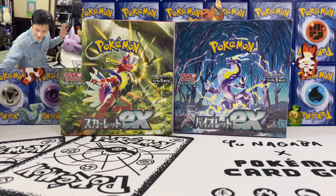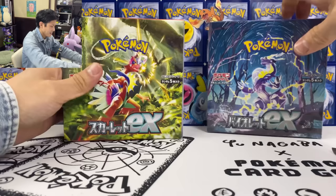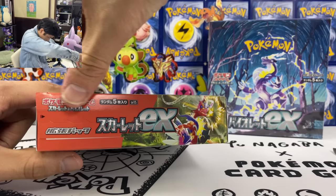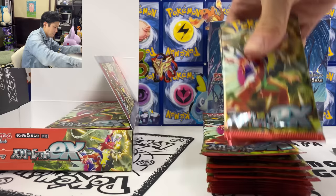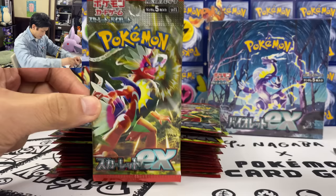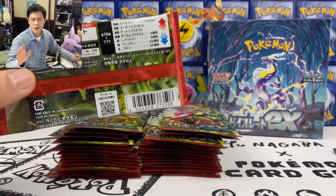Let's open this box first. Alright, I broke the seal. First set for this era. If you notice, they have changed the design of the box so you have to peel this off to open it. I think this is to stop people from resealing and then selling the box. Okay let's take the packs out. We got Koraidon EX here. So 78 cards plus around 20 something ultra rares.